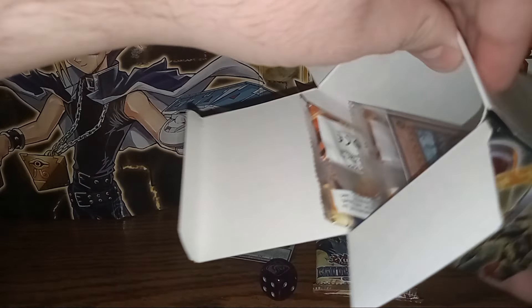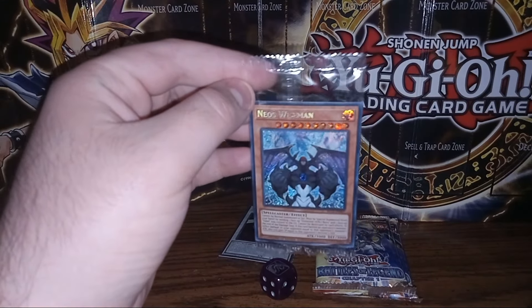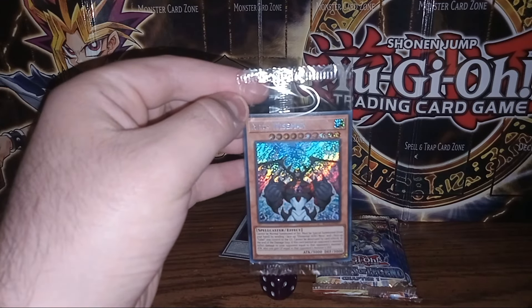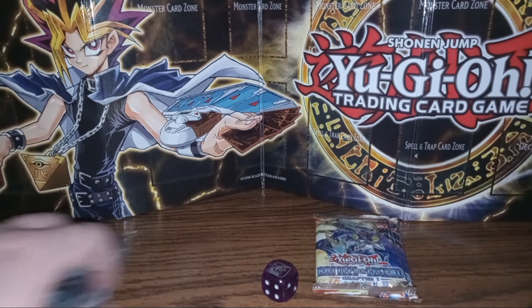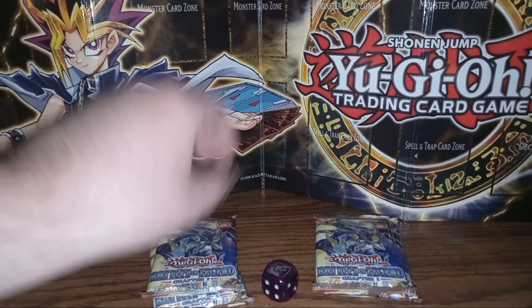And I'll go ahead and open our second box. Go ahead and fish this out. There we go. And out of this one, we get Neos Wise Man — nice card that goes with the Elemental Heroes. Put that aside too. And of course, we get two more booster packs.